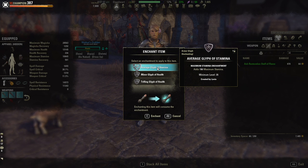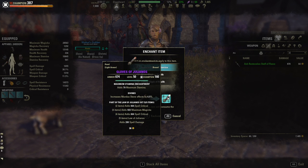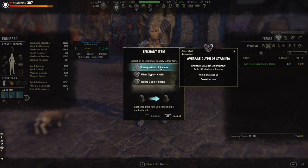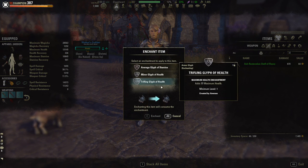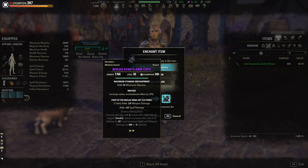You'll want to pay attention when enchanting your armor. Armor has small and large slots but it's not very obvious. Right now I'm trying to enchant my gloves — if I select this average glyph of stamina it should give 196 maximum stamina, but it's only actually going to add 79 maximum stamina to my gloves. If I go over and try to enchant my hood with that exact same glyph I'll get the full amount. Any enchants on your helmet, chest, legs or shield are large enchants and match the tooltip value. Anything on your shoulders, gloves, belt or boots only gives a portion of the tooltip value.